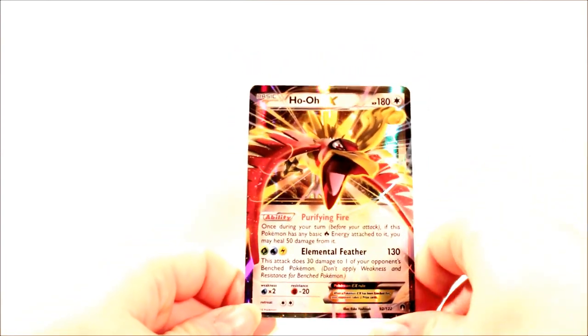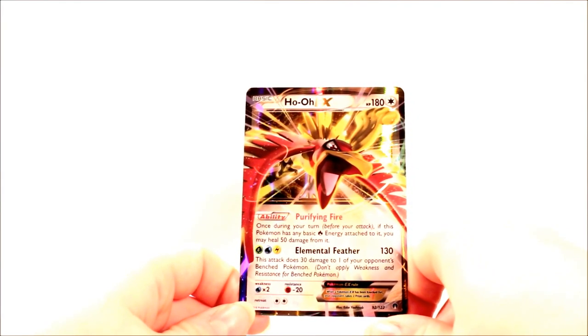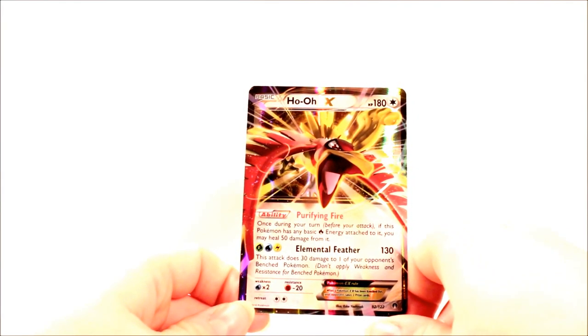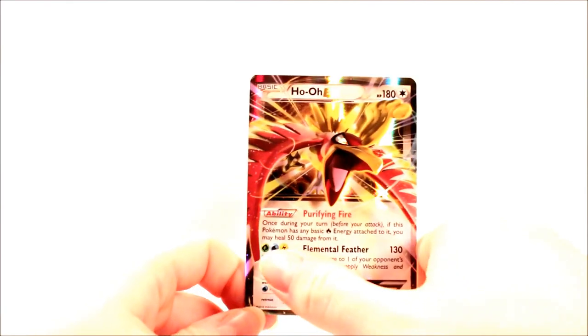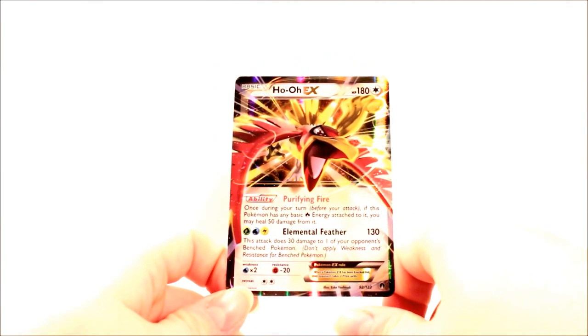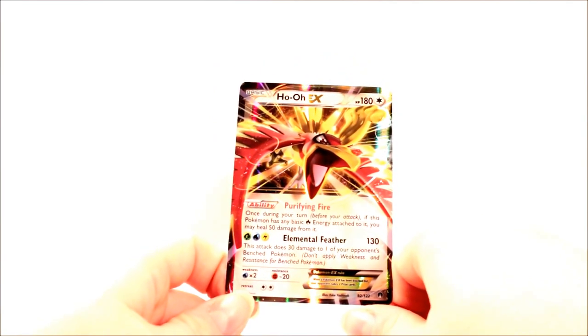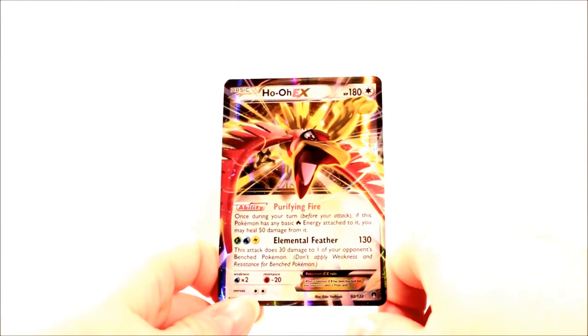Purifying Fire ability — once during your turn before you attack, if this Pokemon has any fire energy attached to it, you may heal 50 damage from it. But fire energy isn't a requirement in Elemental Feather, which does 30 damage for grass, water and electric energy. This attack also does 30 damage to one of your opponent's bench Pokemon as well as 130 to the active. Pretty cool.